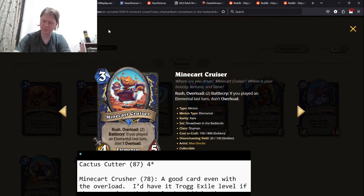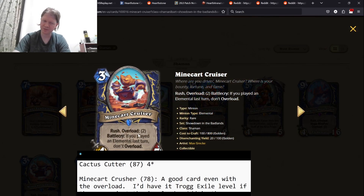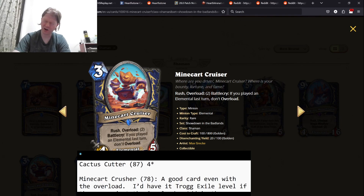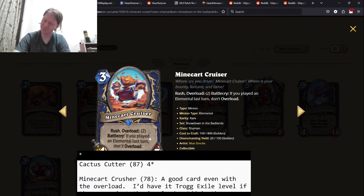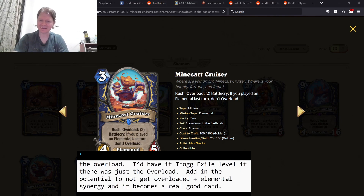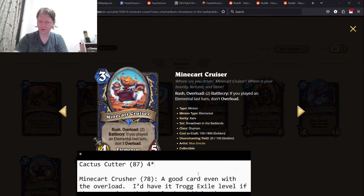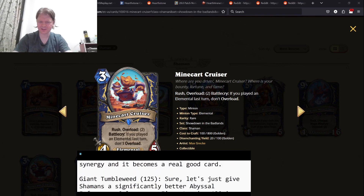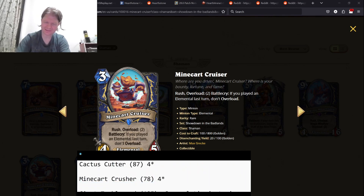Mine Cart Crusher. Three mana, 4/5, rush, overload two. Battlecry: if you played an elemental last turn, don't overload. This is bad to coin out on two unless you play an elemental on three, play this, get to remove something, and then get to play a two-drop on turn four. If you don't overload, then you get three mana 4/5, but that's going to be loosely in the mid game. Maybe if you play a Nimbus on two into this — that's obviously the dream. I'd say it's around the level of a Trog Exile or so. Just because a 4/5 rush is that good. Overall, four-star card.